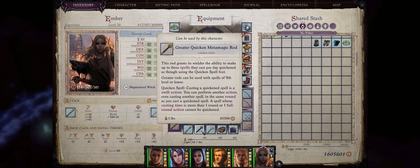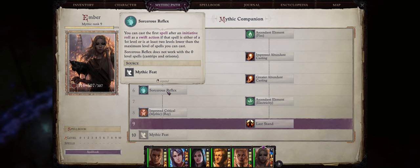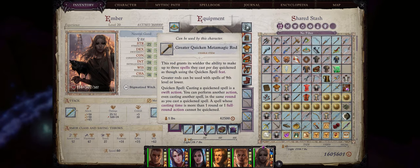Second, we have the Greater Quickened Metamagic Rod that you can find as soon as chapter 4, with another copy at chapter 5. In the case of Ember, because she has the Sorcerer's Reflex Mythic Feat, she will be able to cast her first spell in battle as a swift action. However, for your other spells such as from the second round onwards, with the access to the Greater Quickened Metamagic Rod, you will be able to cast two Hellfire Rays per round for all of the rounds during the battle.